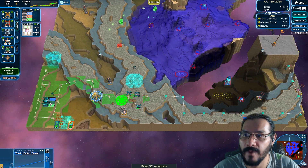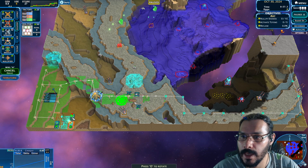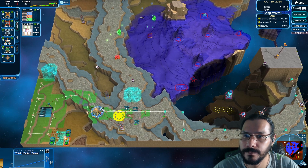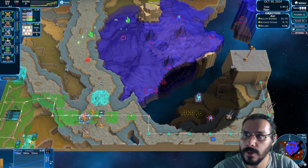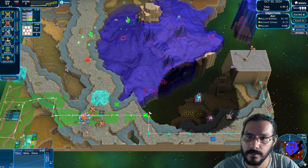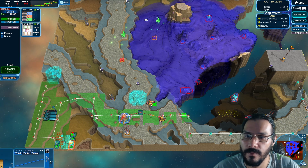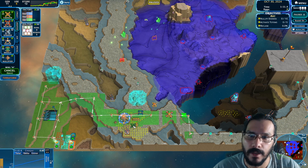We're also going to need a factory pretty soon, because I do want to make... Let's wait — we only have two. That's where we're established. We're going to put one here, and I need one around here. Small deficit, nothing big. We'll wait for the factory to be built to switch that over to bluette.